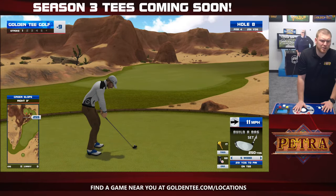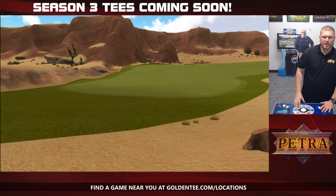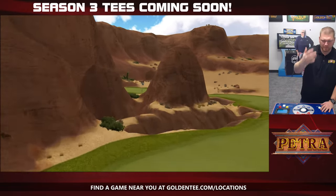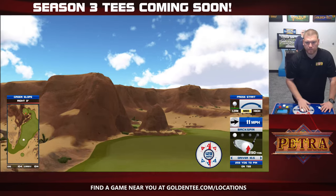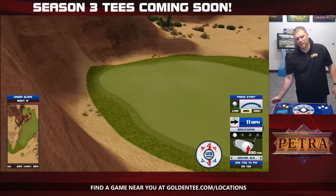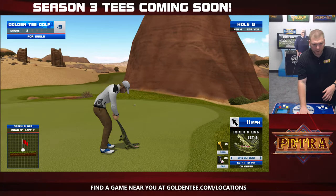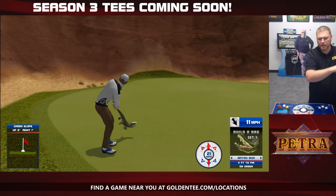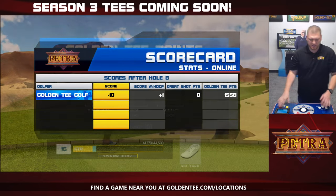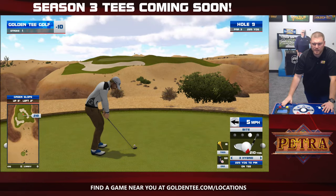Hole eight — this one becomes a little bit easier with certain tee boxes as well, because you still have those rocks that come into play, but you're not hitting over them. In this instance, we're going to take a 10 and a half degree driver, throw it out a little bit to the left — probably more than I wanted to — but the important thing is I'm on the green putting in for Eagle. We were putting in for Eagle but we missed it. That hole, I feel like with these Season 3 tees, will get a lot easier.